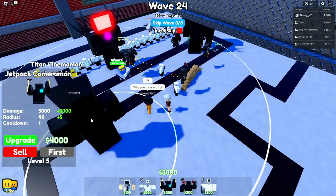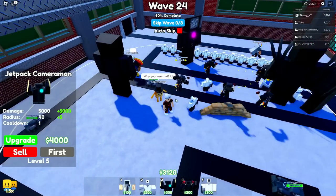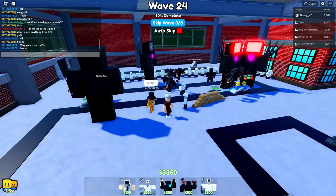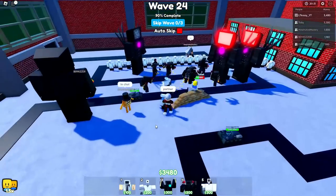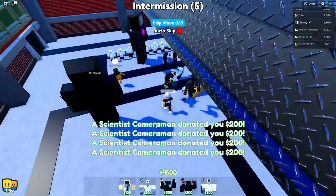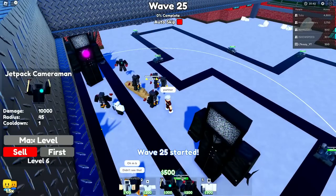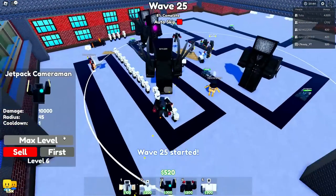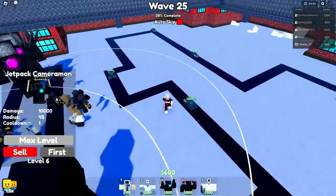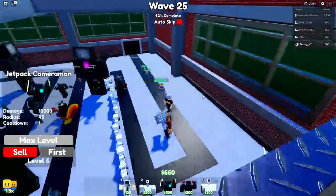We got another million toilet on the way - that's not great. Hopefully that AOE helps out. Now that toilet is at half HP - I think we'll be fine. Titan Cinnamon Man! We got him - that's really good. Once we get him upgraded all the way he does 3,000 damage every 0.2 seconds. Why is my username red in chat? I don't know - partner? I'm not sure actually. We can upgrade our jetpack guy one more time and boom, there we go. Nice - now we have so many tanks on the track.